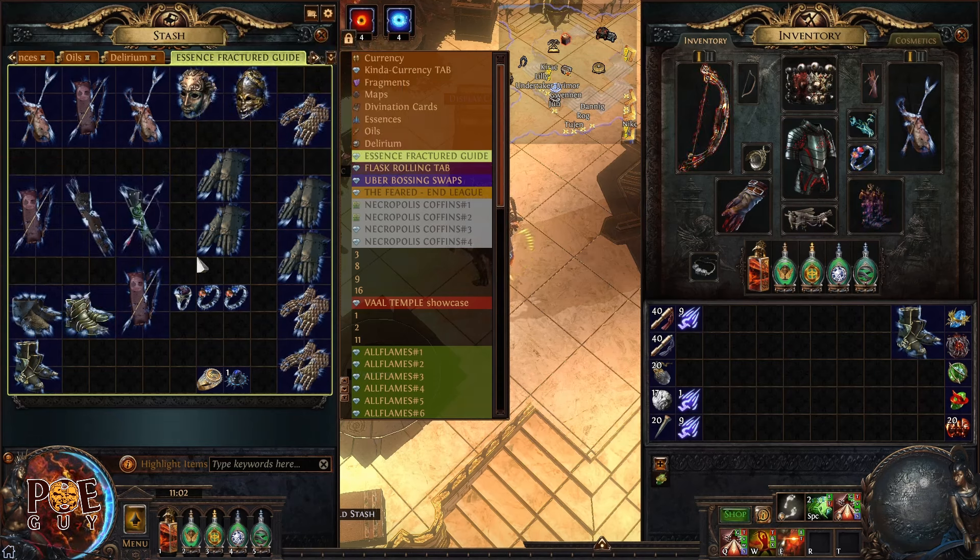Since the base is expensive, it makes sense to craft an expensive quiver and not settle for anything. I found a life roll here. Keep in mind you can also use an orb of annulment — for example, I wanted to remove lightning damage to attacks, and I did it. Now I have three great modifiers: critical strike multiplier and tier one life.